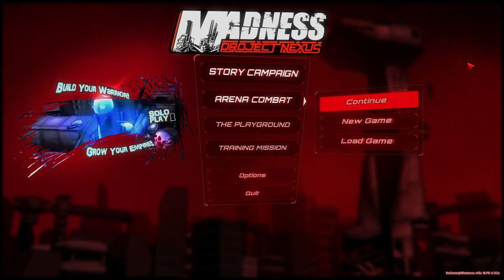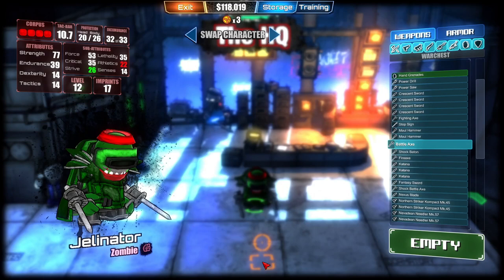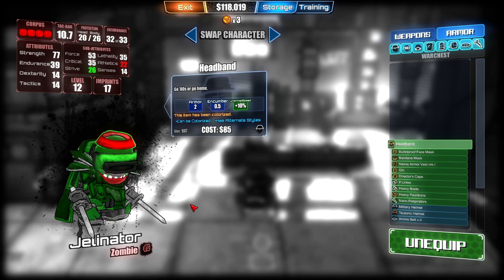Hello dear viewers, welcome to part 96 of Madness Project Nexus arena mode. I guess it's about that time we finish up our zombie imprint. Not much is different from last time - I got some extra armor on. As you can see I have a cape and a headband; it'll increase my attack speed and some armor.